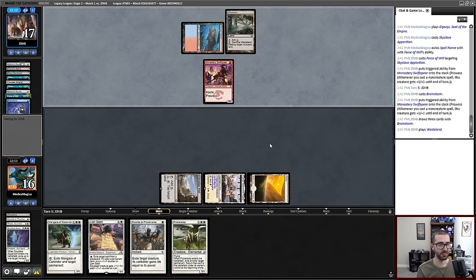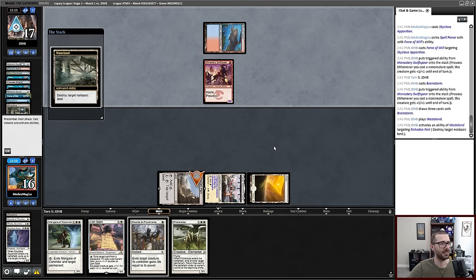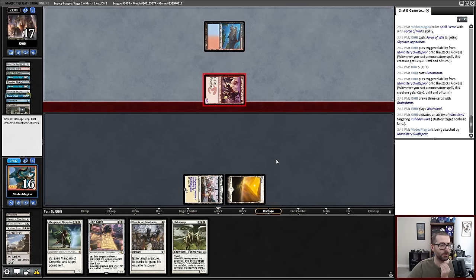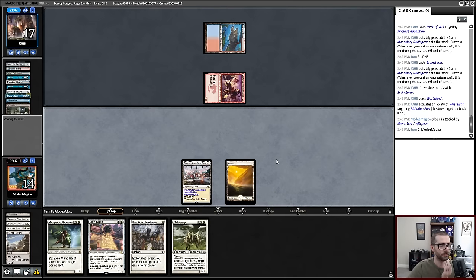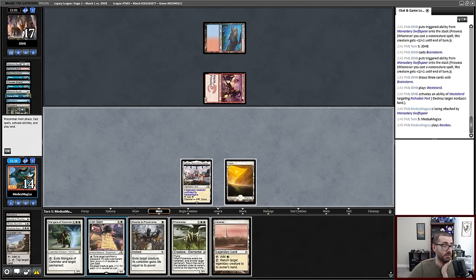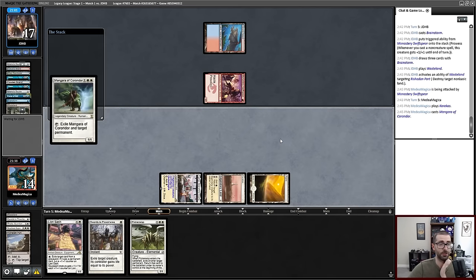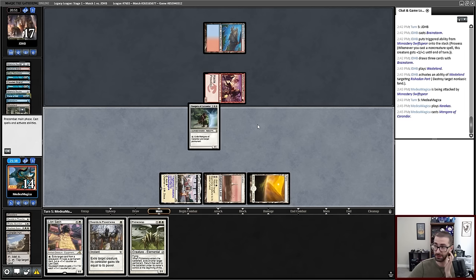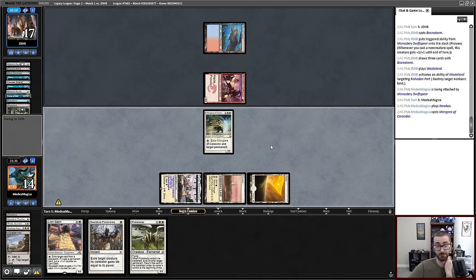Hashtag worse than a Basic Plains. Oh wow — that would not be the land I was going after. That really makes me think they have a Murktide Regent, which I plan on just answering with Swords probably. I haven't given my opponent a good Lightning Bolt target yet. My opponent taking out Port makes me think they want to play a Murktide Regent on their turn. I can't really accomplish everything I want here. I'm just going to tap out for the Mangara, probably take one more from Monastery Swiftspear, and play around Murktide Regent.